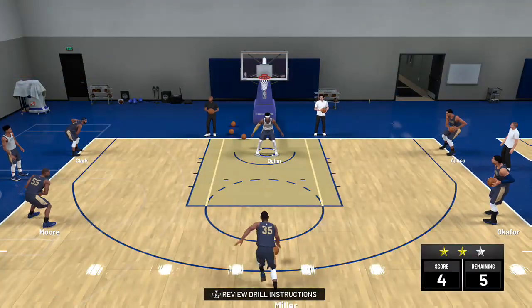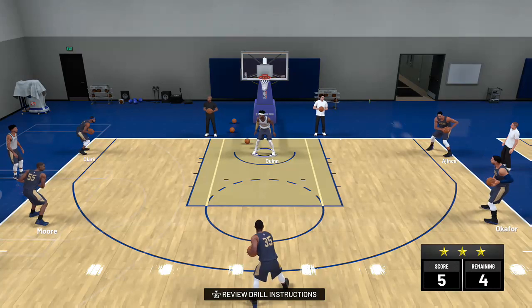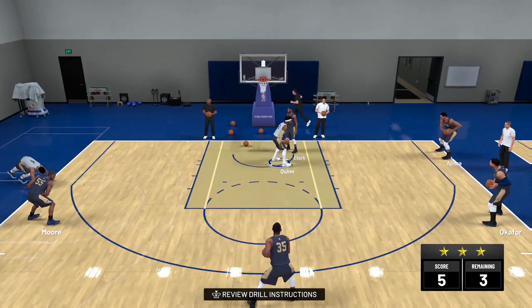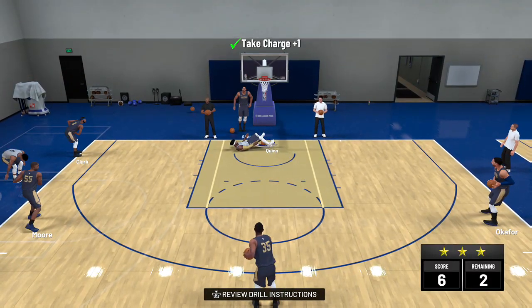If you can pull it off, it's pretty easy to get the charge animation this year — it's not as hard as it was before. You just kind of have to be in the vicinity; they can actually hit the side of you and as long as you aim it right it'll work. It's going to take a little getting used to and might take you doing the drill twice, but it's not that bad this year.